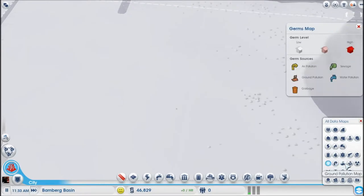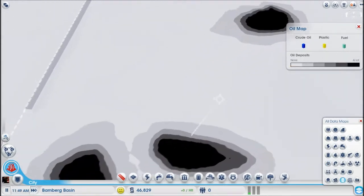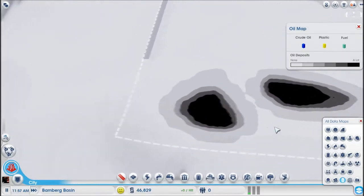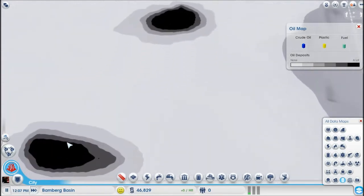So this — oil map, okay. So we could have an industrial area down here, I think. Maybe, maybe we'll just leave that oil.